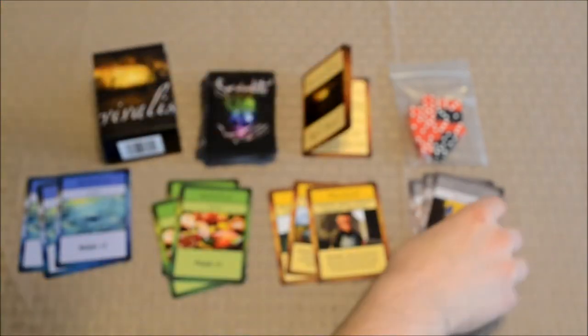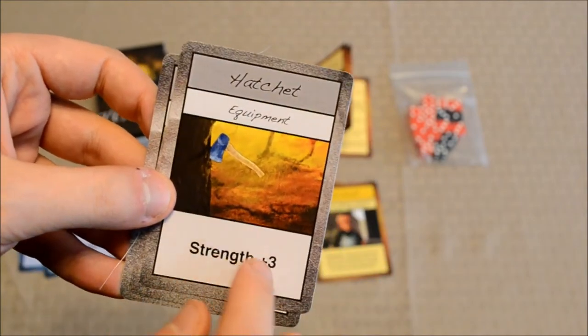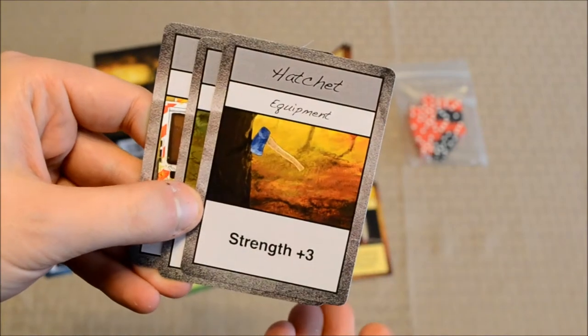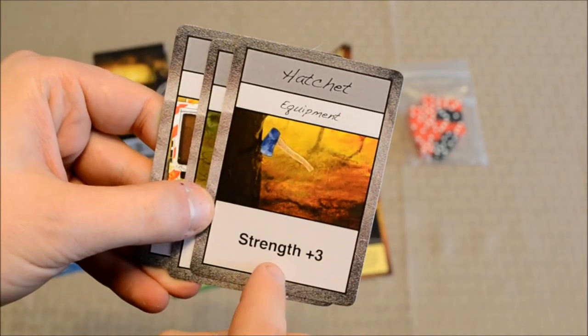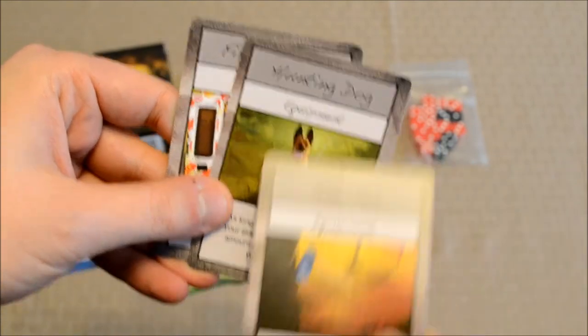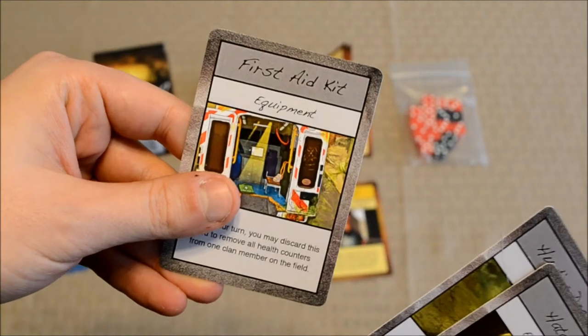You can also equip these survivors or clan members with equipment cards, which do various things — basically giving the survivor a passive buff of some sort. For example, this hatchet will give a survivor plus 3 Strength. You've got some other ones here that do other things, like the hunting dog, the first aid kit, and so on and so forth.